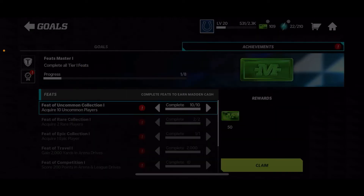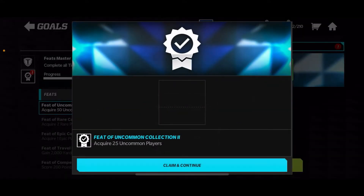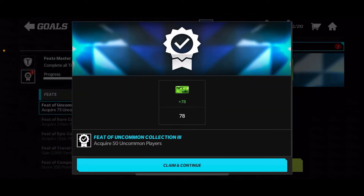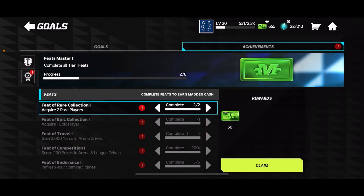We're gonna get 50 mad cash from the 75 overall feat, which is very nice. Acquiring 10 uncommon players gets another 50. We get 75 mad cash from acquiring 25 uncommon players, then 100 mad cash from acquiring 50 uncommon players, 125 from acquiring 75 uncommon players, and 150 from claiming 100 uncommon players.